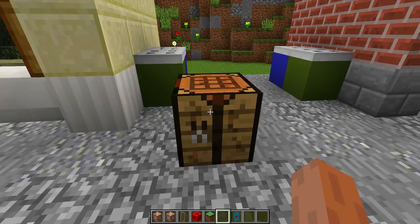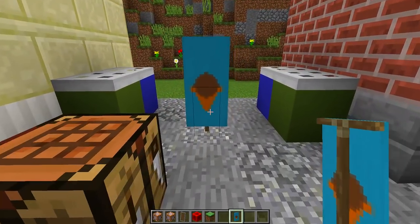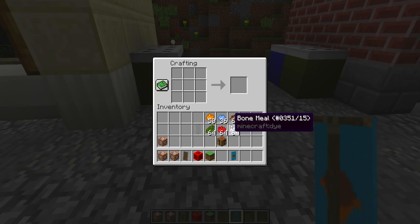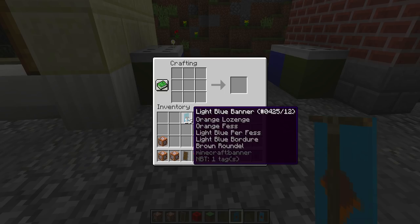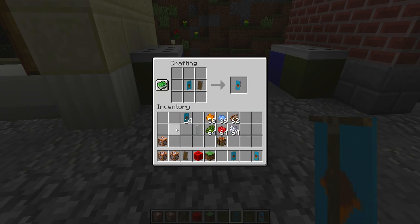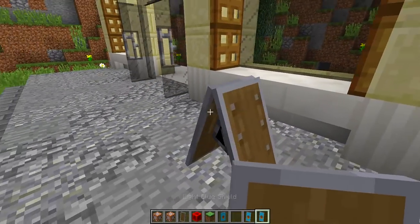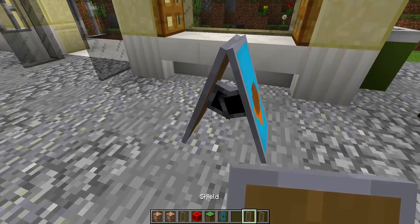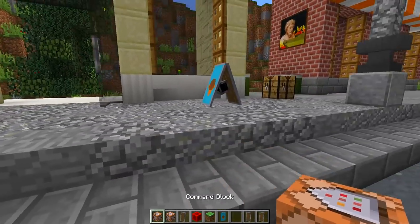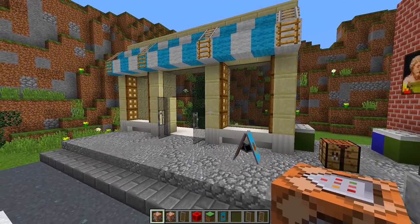As you can see we have a banner that looks like a little ice cream, which is going to be for our ice cream store. Now go back inside your crafting table and grab yourself a shield and the banner and put them together to make an ice cream shield banner. We're going to make two of these because we need two. Then right click on the two armor stand locations to place them, and as you can see we get this really cool looking ice cream sign outside of our ice cream store.